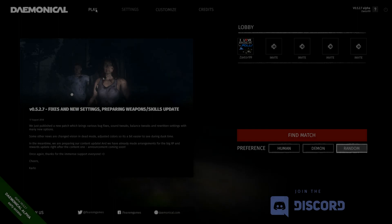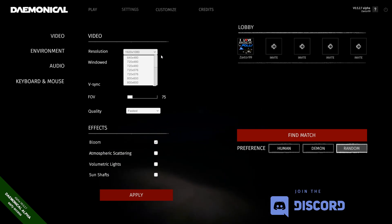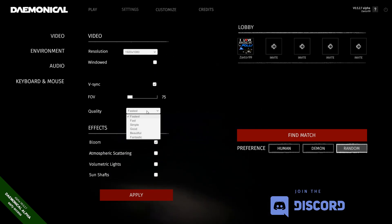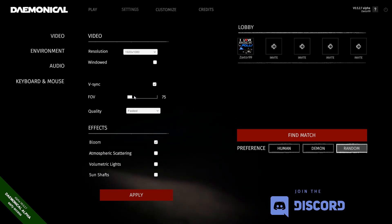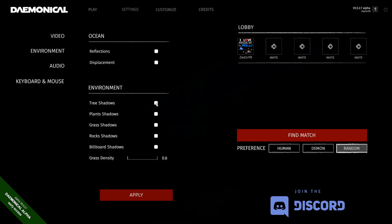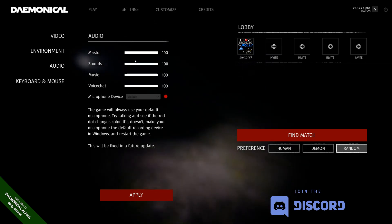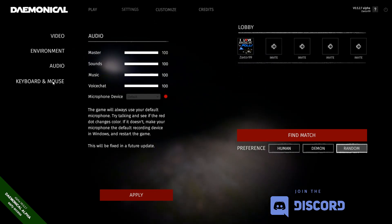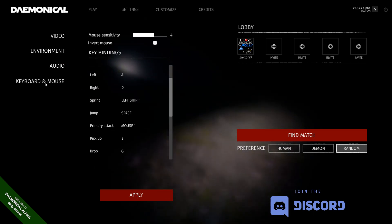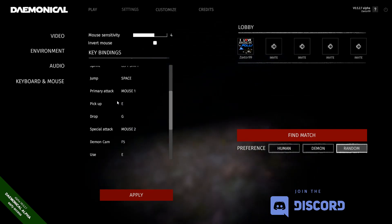Alright, welcome back everybody. We just launched the game, and if we go to settings here, check that out. We see we have a lot of different resolutions to choose from, windowed on or off, a field of view setting which I really like, and all these different effects for bloom, lighting, environment, ocean reflections for the water, grass, rocks, shadows and stuff like that. So a lot of different graphics options here. And then different levels for your master sounds, music, and you even have your key bindings as well.